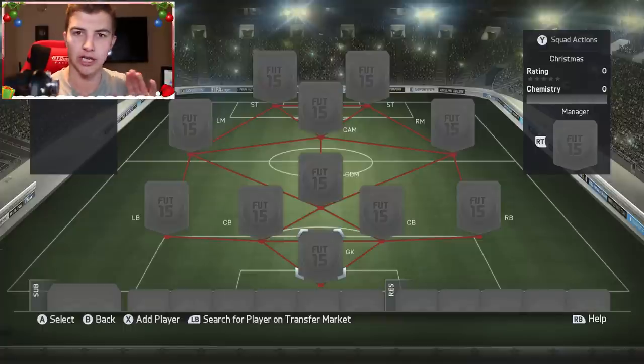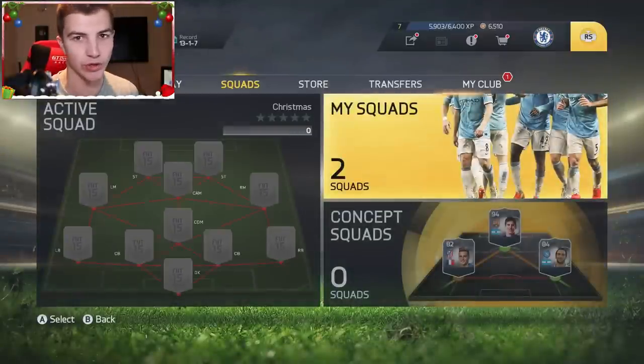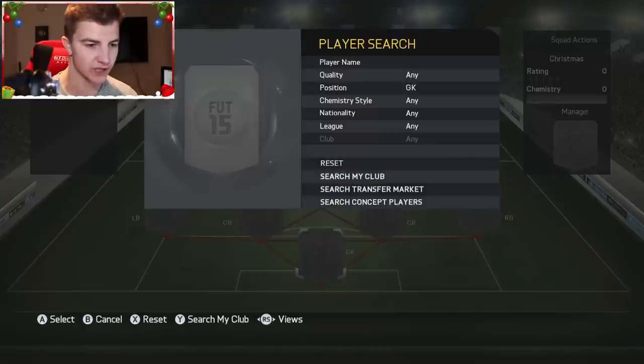I've got to try and do it logically in some sort of way. So the goalkeeper has to start with a C, the left back has to start with an H, the centre back with an R - and you know all of that sort of stuff. I can spell Christmas, I just don't want to spell it all out and bore you guys to death. So let's start off by seeing what we can do in a 4-1-2-1-2 formation with Christmas.